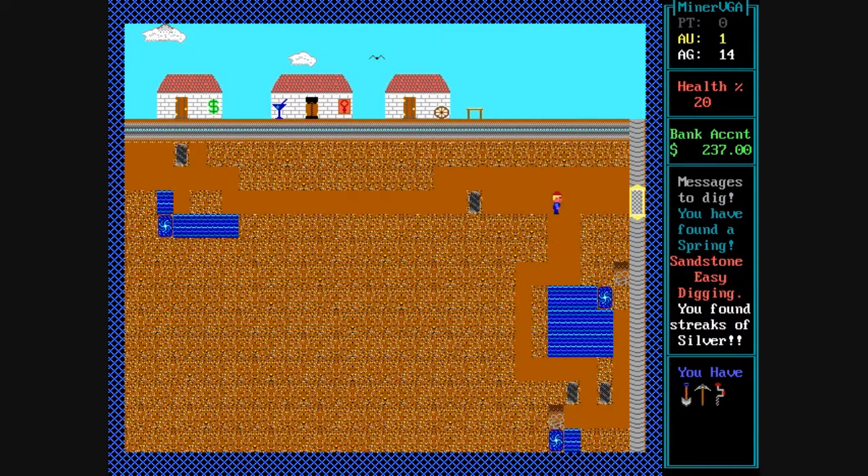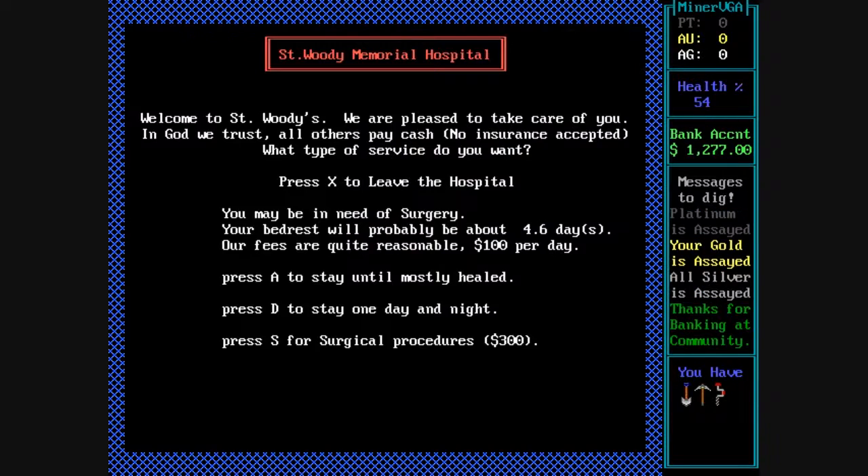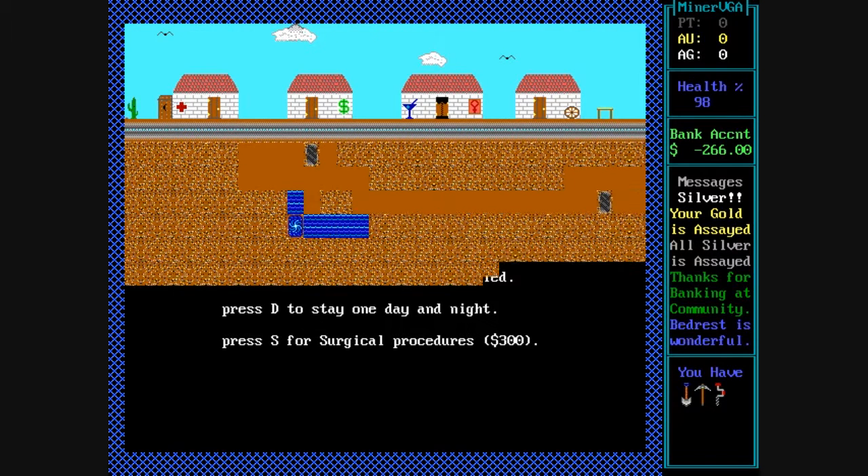Every once in a while you can get out of those bad situations and head back up to the hospital to heal. You'll notice my health is a percentage and it's at 54% right now. You can rest to get healed or sometimes you have to pay for a surgery depending on how severely injured you are. My health is at 20% so I can't just rest — I need to do surgery for $300.